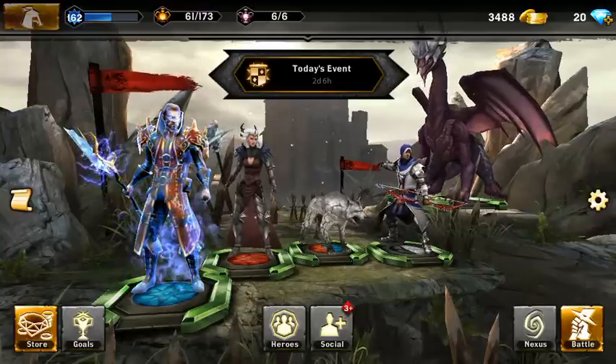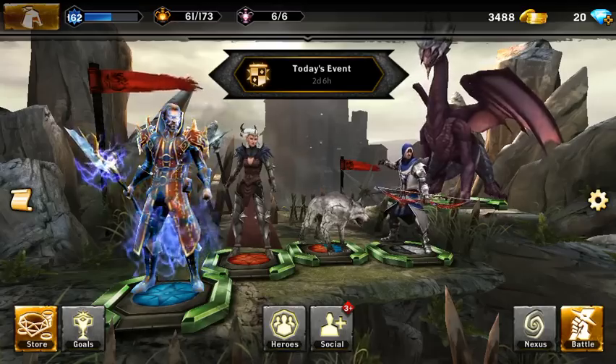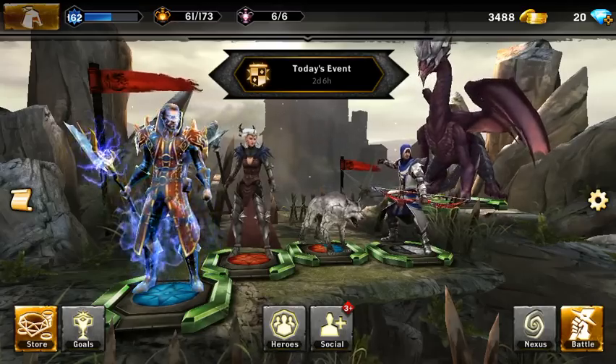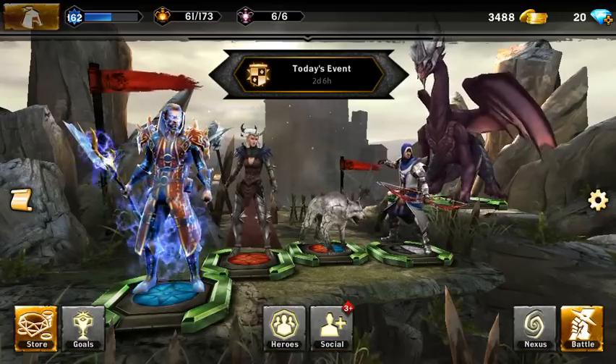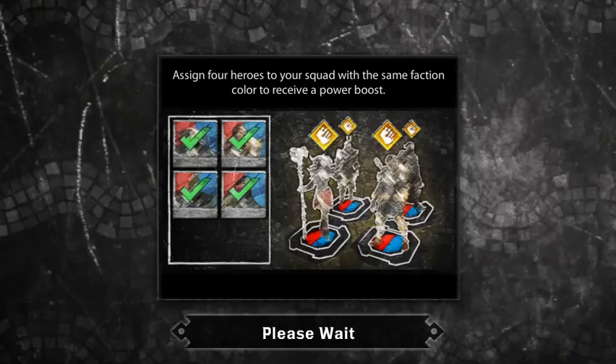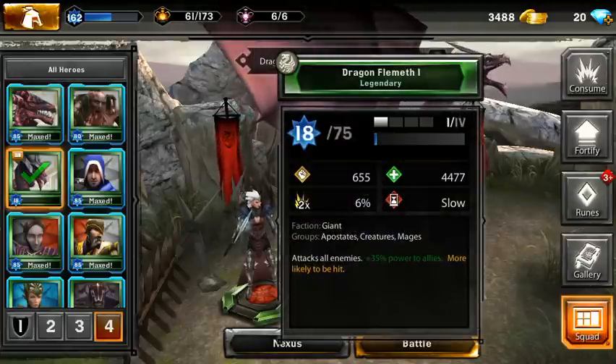What's up guys? This is the bonus episode where I show my main account. These are some of the heroes I was so lucky to pull this last week. We got the wolf, we got the dragon, we got some VAs, we got some everything. Our flemmet, a new one.